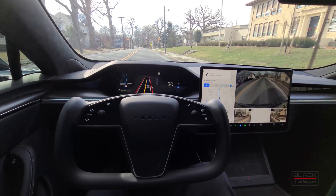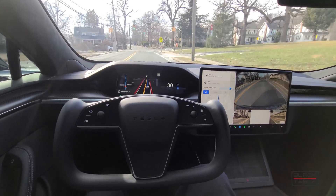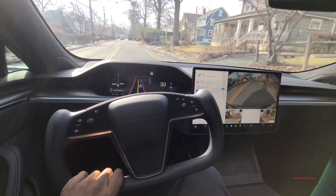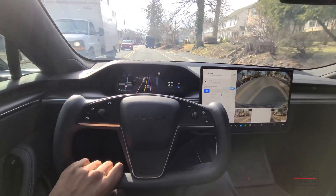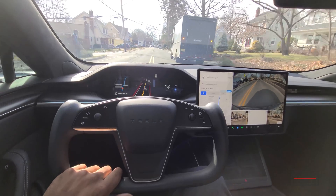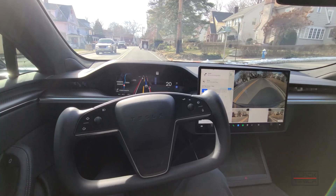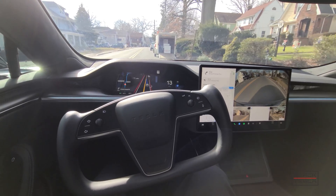There's a double-parked mail truck and UPS truck in the middle of the road — let's see what happens. Nice, good challenge for FSD Beta. It pauses, but doesn't allow the pedestrian to go — kind of hesitated a little bit. That might be due to the assertive profile. More double-parked cars ahead; it's going to wait its turn.